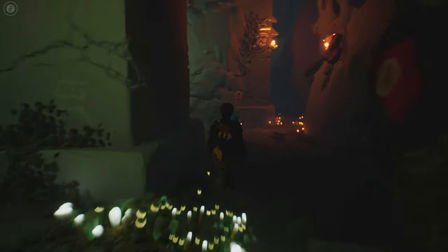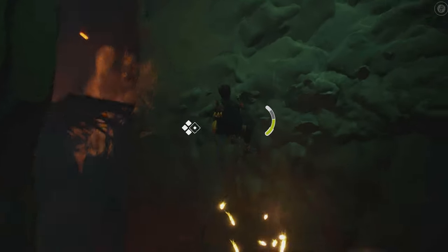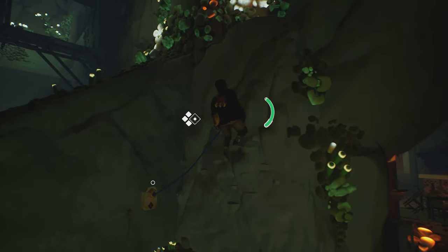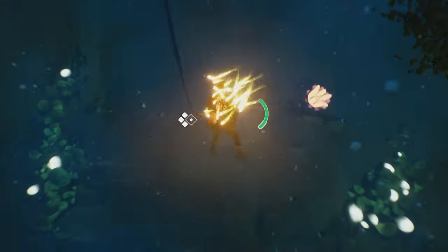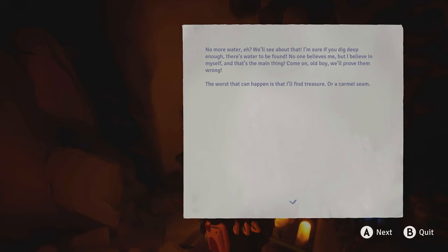Go forward, up the stairs, and then start to climb on the wall. Jump to the right, hold the sparks, and jump. Left on the wooden platform, left, pull the bridge, cross it, and find letters 40 and 41. Go back, make a right before the bridge, climb, jump on the ramp, attach the rope, swing, jump, and grip. Hold the sparks — you will also grow the plant — and jump. Move left, use the ability to grow the buds, and continue left. Find letter 42 and go back.